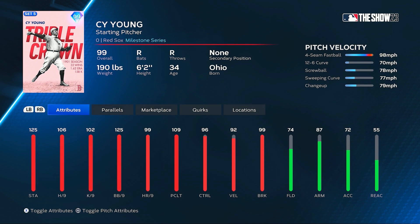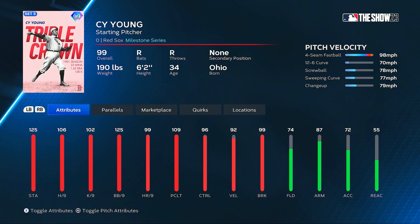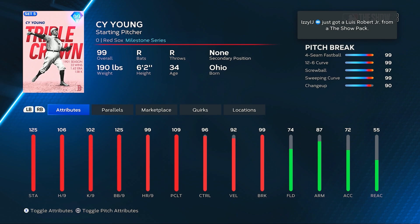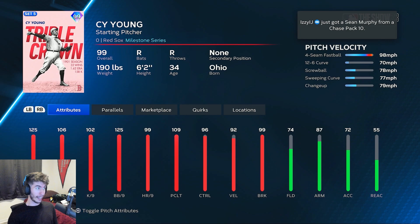And the final World Series reward is the 99 overall Cy Young card. If he was so good, how come he never won a Cy Young award? He's got 106 for his hits per nine — that's a little bit low — 125 stamina, 92 VLO, 99 break, 96 control, 109 for his pitching clutch. The pitch selection shows a screwball and 12-6 curve — both are going to be nasty. The control and break look really good on each of his pitches. He could be kind of nasty if his pitches really move and you can control him well. I'm just not a big fan of that long pitching motion though.